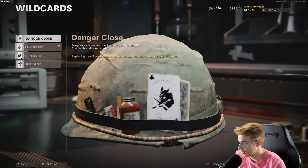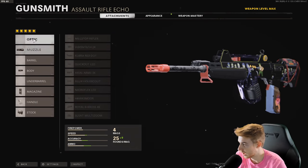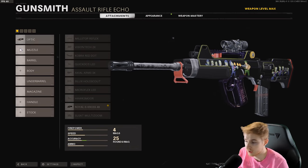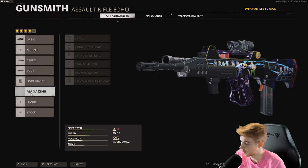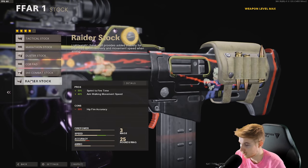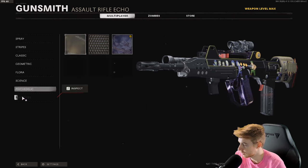All right, let's go ahead and make a class. We'll use perk greed. We need the Royal Cross optic — let me just get rid of everything here. Royal Cross, Task Force barrel, Bruiser grip, flashlight, and the Raider pad. It says 'Raider pad' but I'm assuming he means Raider stock, so that's what we're gonna be using. And this is our FFAR.